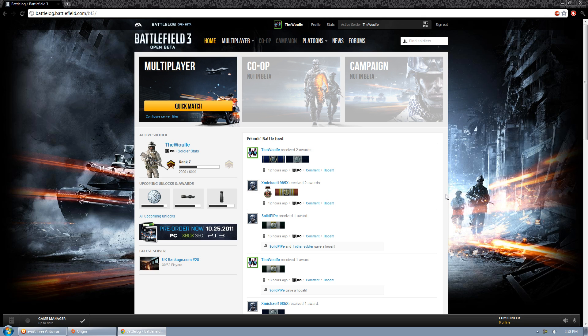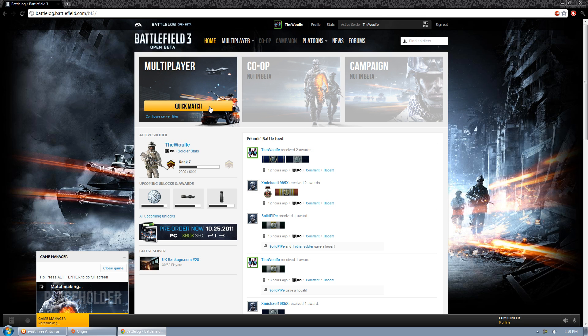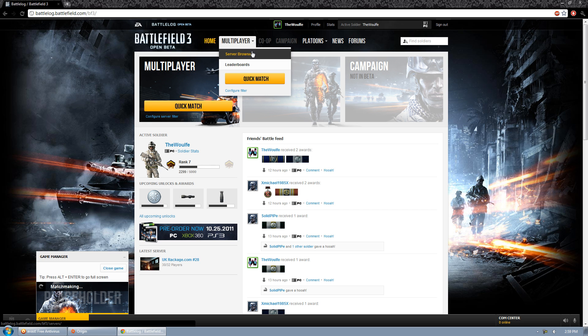This video shows you how to sort out the problem with the Battlefield 3 Open Beta on PC when you click quick match, but all that happens is matchmaking. It says matchmaking and it spins around in a nice circle, but it's not going anywhere — nothing's happening, it never finds a game. You can go to the server browser and join a game over a server, but for some reason the quick match isn't working.